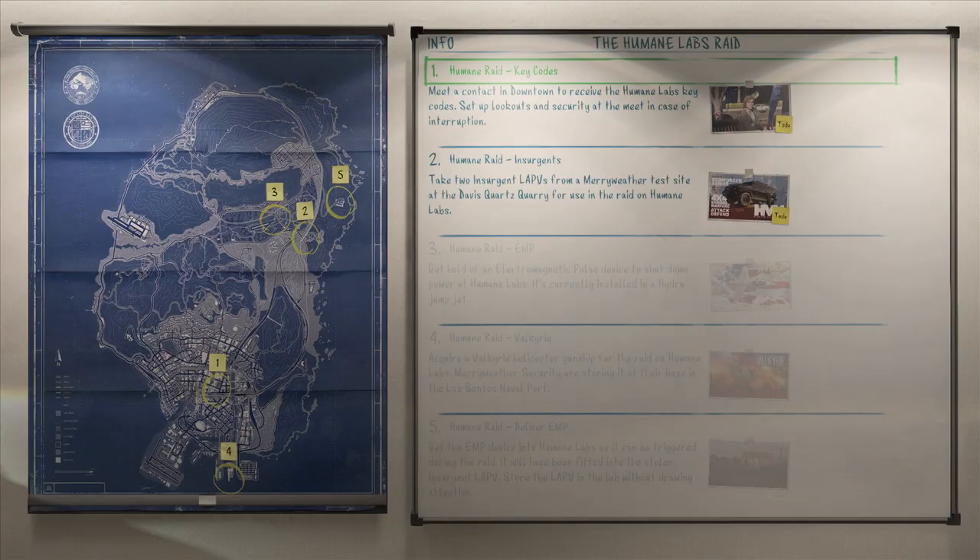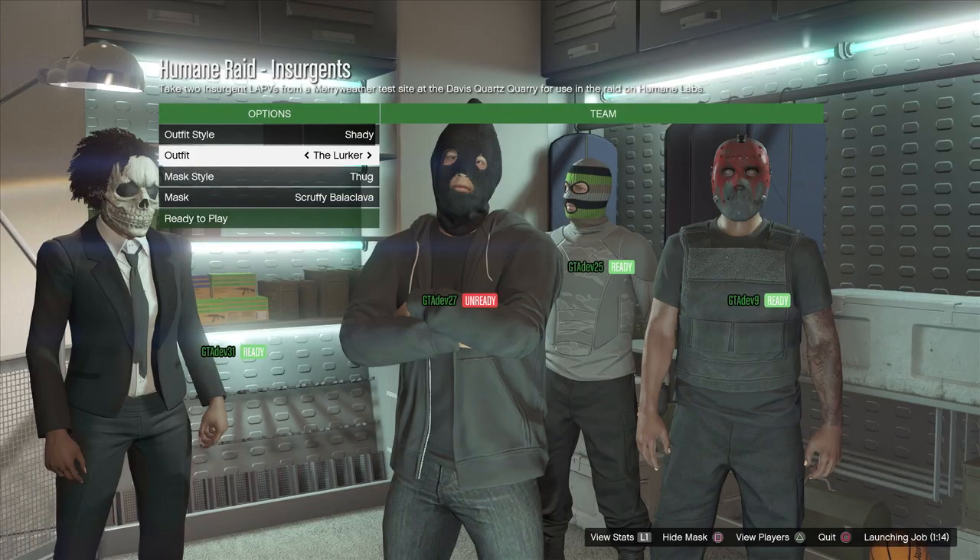There are five set-up missions in total; the first two unlock simultaneously and can be completed in any order. We had a choice to go get key cards or Insurgent SUVs. I thought we were making a choice that would send us down one path, but it's more about the order you attack things — we did all the same stuff either way, just chose to go for the explosive route first.